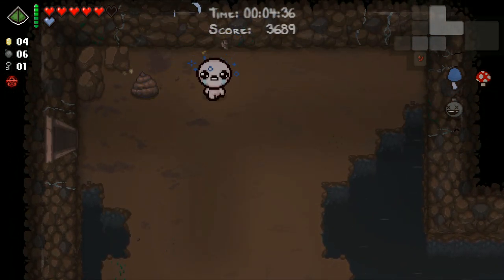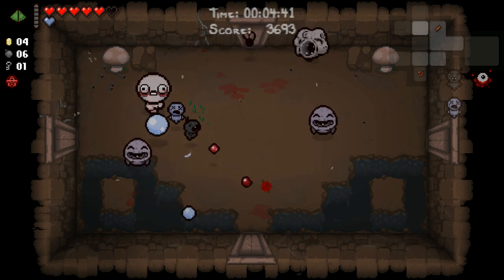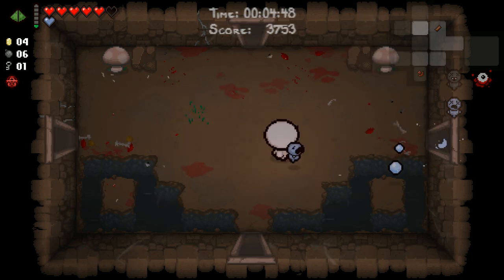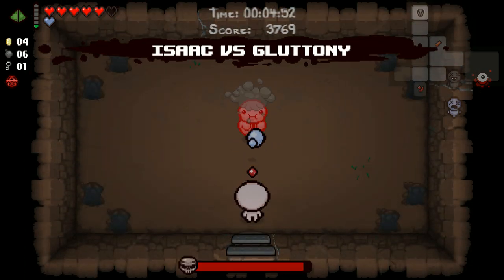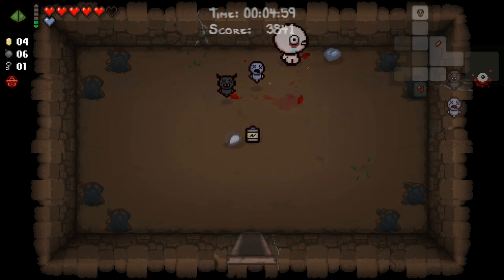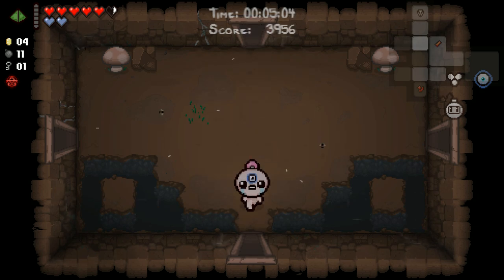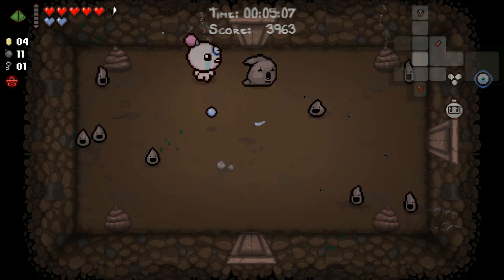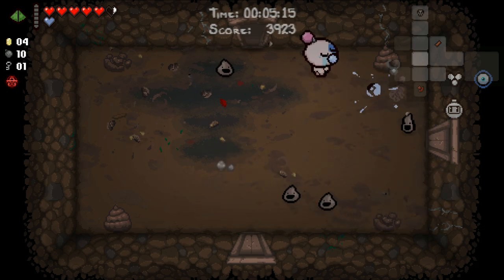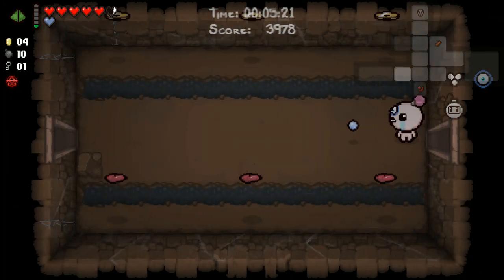Are we gonna re-roll here? Yes! We got Proptosis and two familiars - it's actually real good. Unfortunately, we're kind of running down these great items on our re-rolls before they actually have a chance to be super meaningful for us. This is just a nice opportunity to not struggle very much in the early game, but we may struggle proportionately more in the late game. Now we have Bomber Boy, Sworn Protector, and Evil Eye, and pretty poor damage honestly. Sworn Protector would be so much better if it just lasted longer than one room.